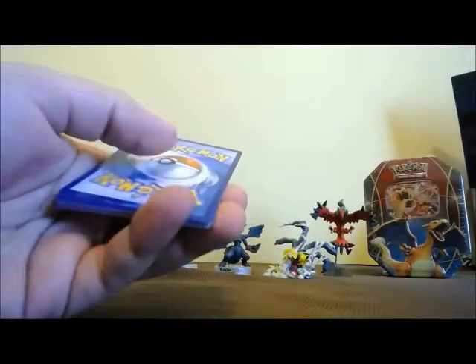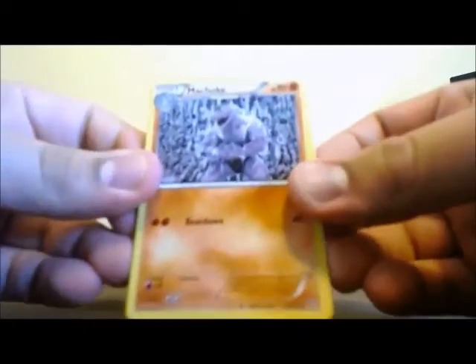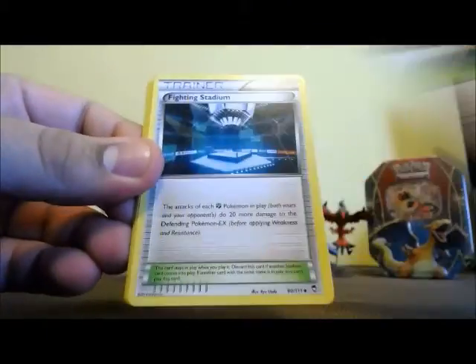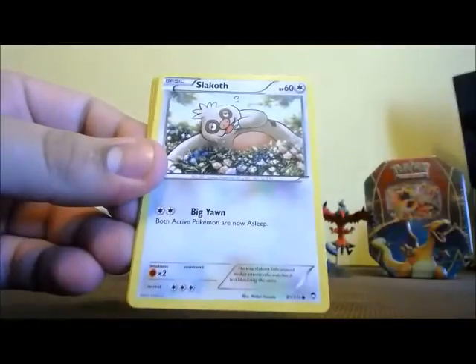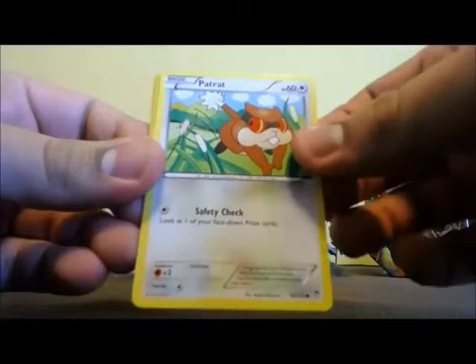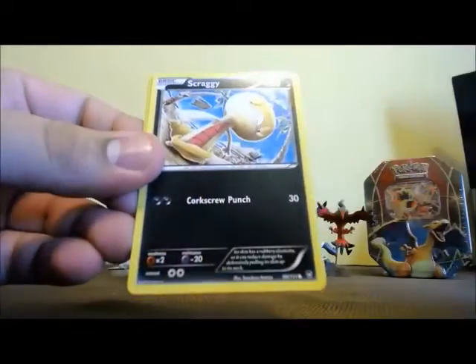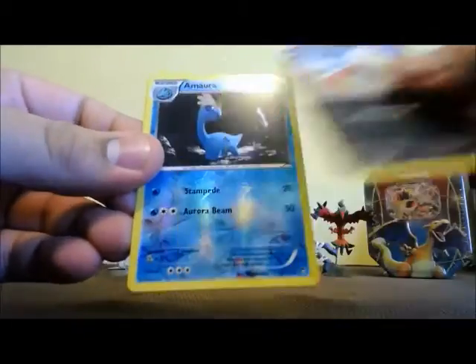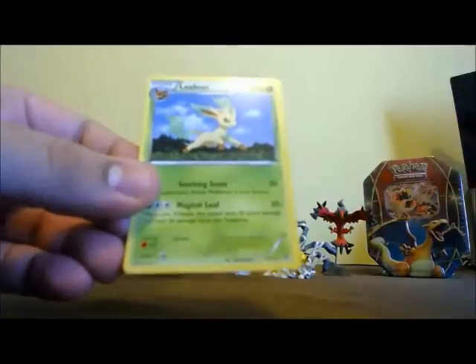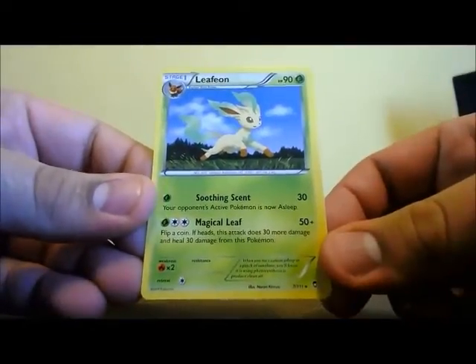Alright, last pack here. One more Furious Fist. Got a Choke — I like this picture too here a lot, just got him standing there in a waterfall. Really cool stuff. Full Heel and a Fighting Stadium. Slackoff, Cubchoo, Patrat, another Eevee, Scraggy. Reverse Holo is Amora. And the rare — Leafeon. One of Eevee's many Eeveelutions.